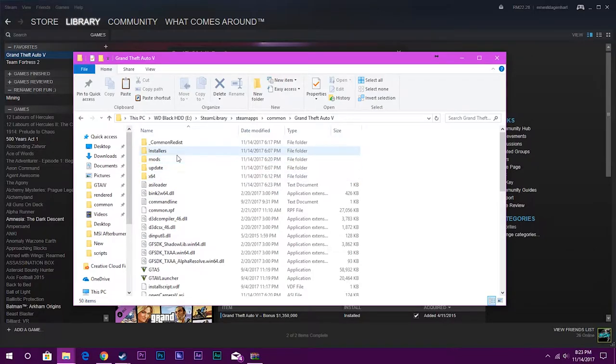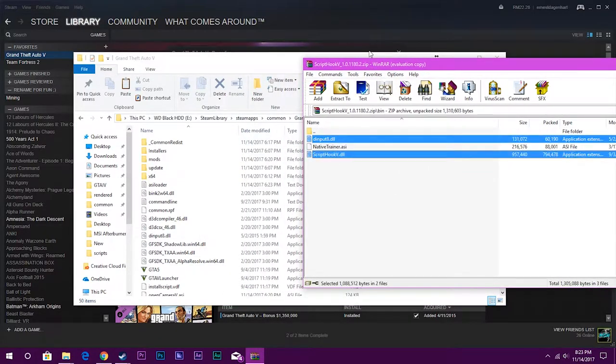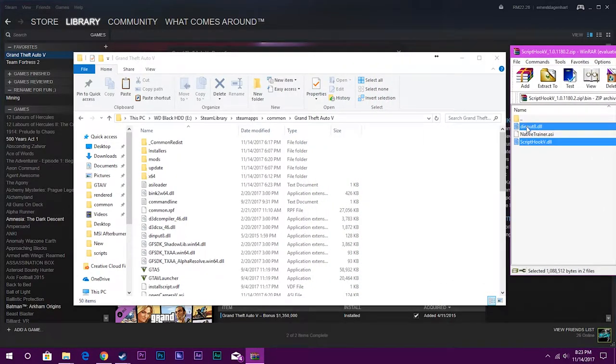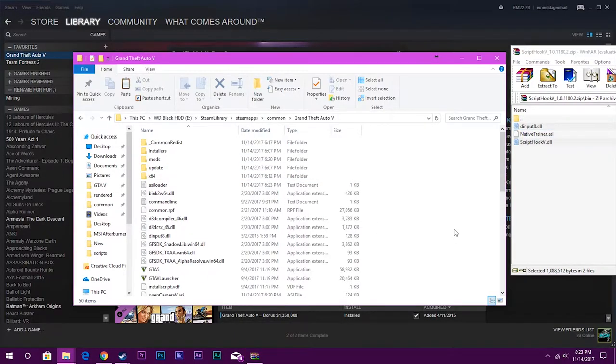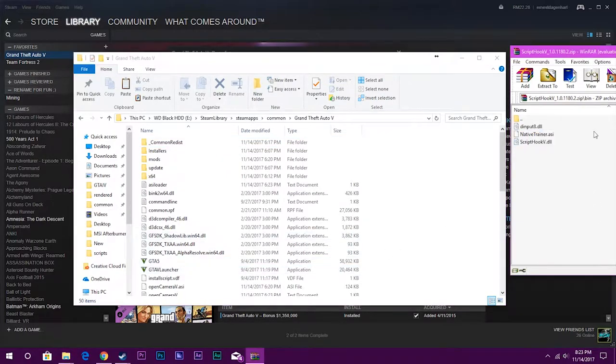In here you should have your GTA 5 files as well as your Simple Trainer files. Once you have this window open, you open up the Script Hook 5 bin folder, select these two files, and drag them into the GTA 5 directory window. Make sure you don't paste them into any of the folders — just right into the main directory. Click Replace, and that should have worked just fine.